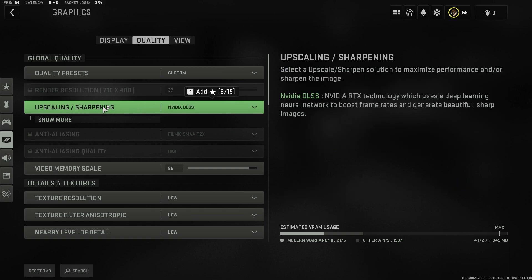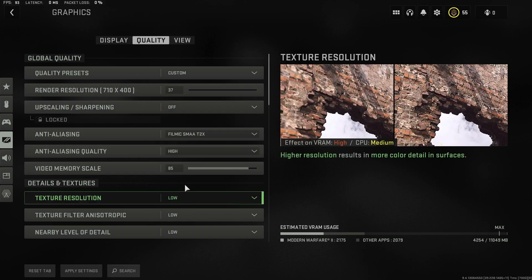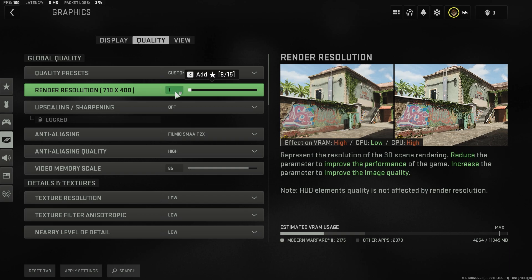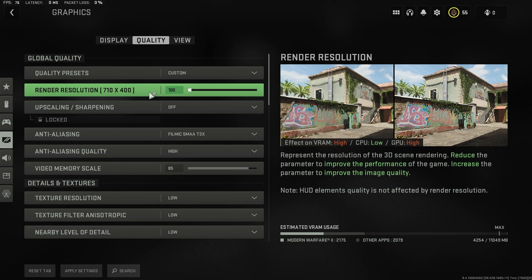So what we need to do here is turn off the upscaling and sharpening. We go here and scroll down to the bottom and set it to off. Then we can set our value — we want it at 100. That is the standard that you should use.